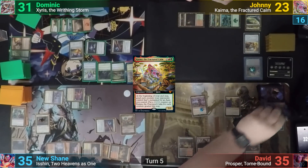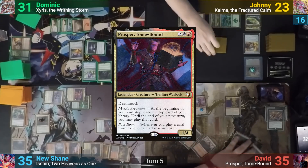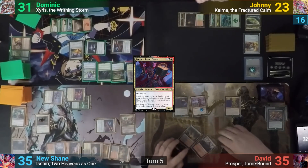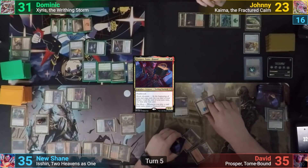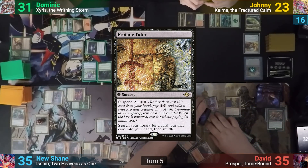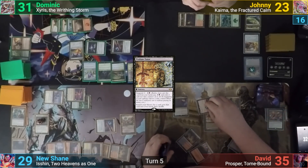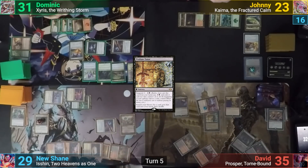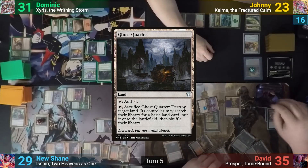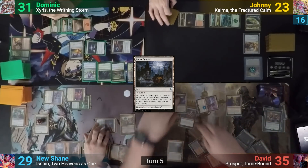David draws his 2 and Shane makes two more treasures. David casts his commander, Prosper Tome-Bound, and goes to combat. He swings Layla at Shane, exiling Profane Tutor and putting another plus one plus one counter onto her, with New Shane taking the hit for 6. In his post-combat main phase, David plays New Shane's Ghost Court with his land for turn, exiling his top card to Share the Spoils, then moves to his end step, exiling another card thanks to Prosper.